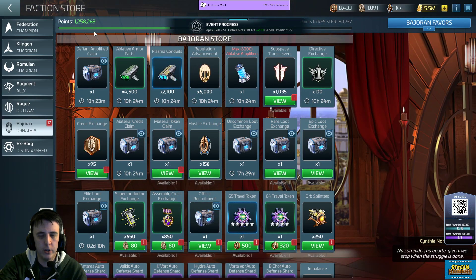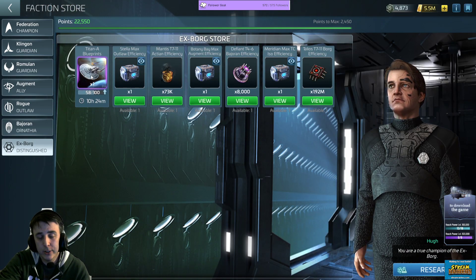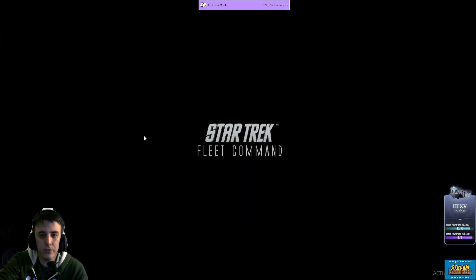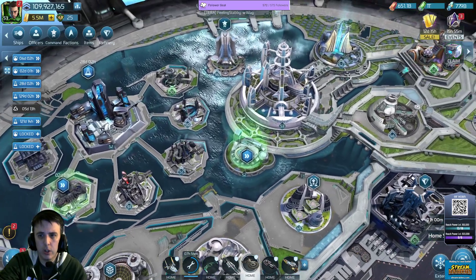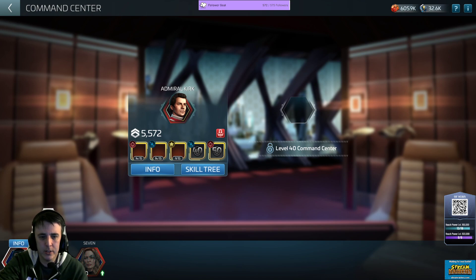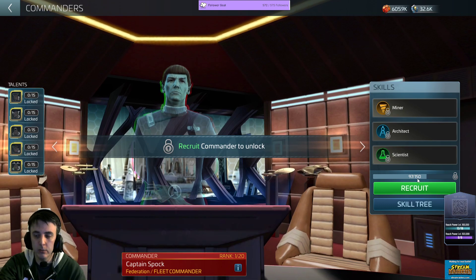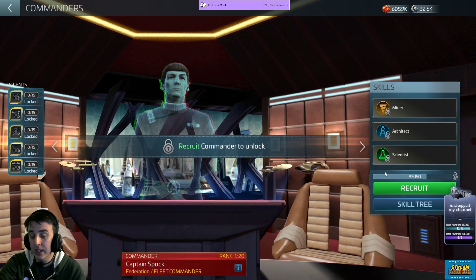Normally you're looking at Defiant blueprints or X-Borg blueprints for your Titan out of these pulls. This incursion store could be an opportunity to speed that process up significantly. Checking my Spock progress — I have 97 out of 150 shards. If we won, I could get 20 more, but I'm still not going to get there all the way. I'm actually slightly ahead of the game though.